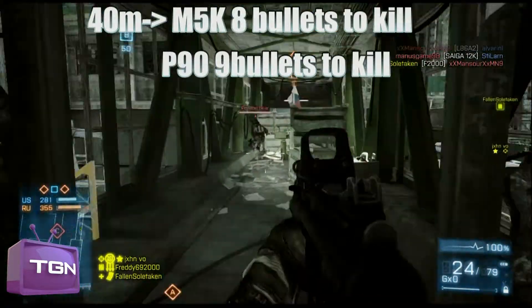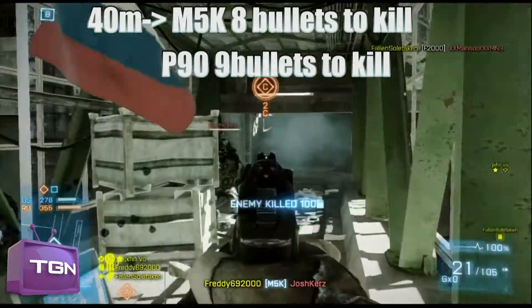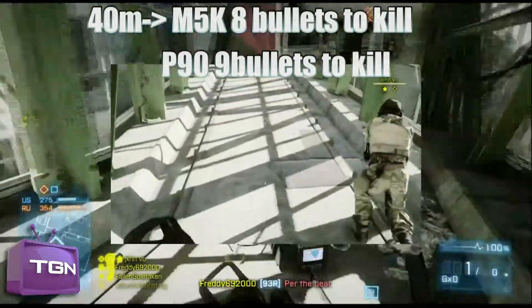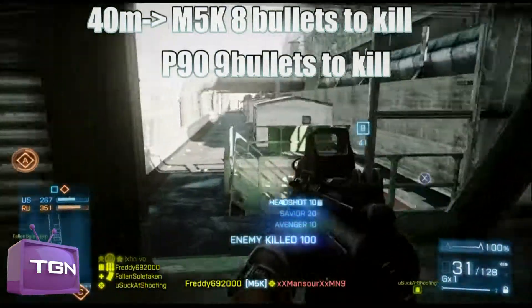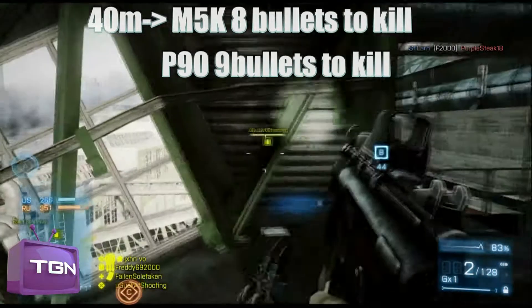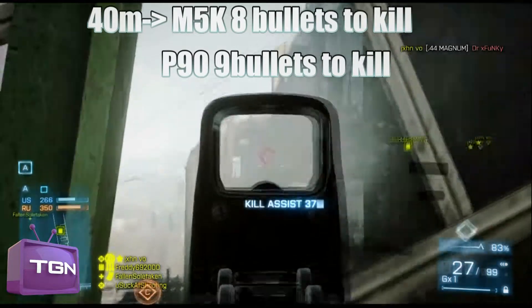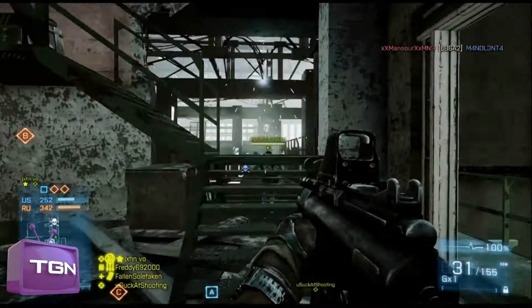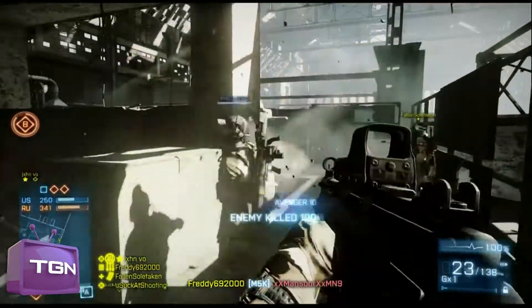Checking out long range, up to 40 meters, there's a slight difference. The P90 and the MP7 need 9 bullets to kill the target at long range. I really don't think you're going to be killing someone at such long ranges up to 45 meters, but the M5K does 12.5 damage, meaning it will kill with 1 bullet less — 8 bullets, where the P90 and MP7 need 9. That's not a big difference, because these weapons aren't used at such ranges.